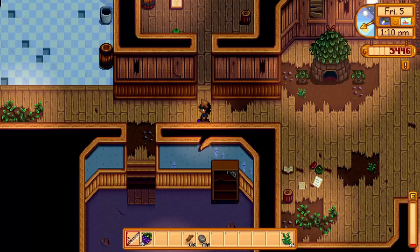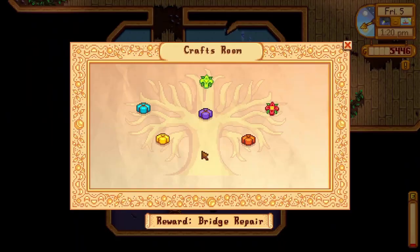For the summer forages, walk around and forage for a grape, spiceberry and sweet pea. You will be rewarded with 30 summer seeds which will grow in 7 days in summer.